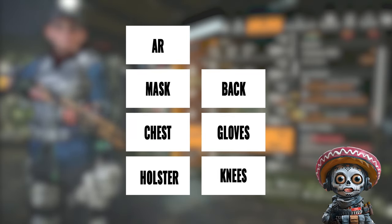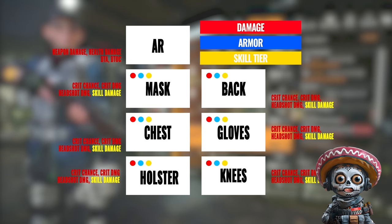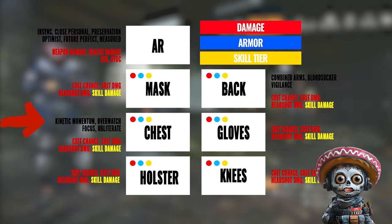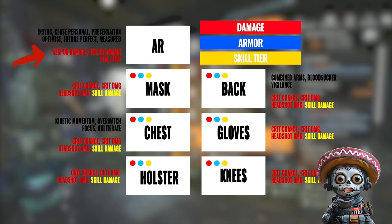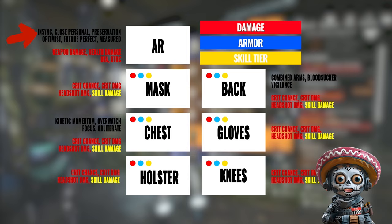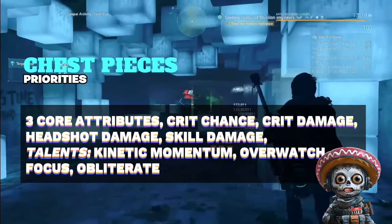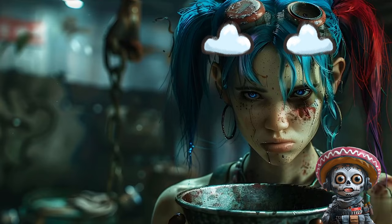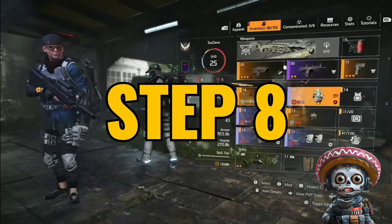Here's what you want to save to your library. For each gear slot you need a max weapon damage core, a max armor core, and a skill tier. Then you need crit chance, skill damage, crit damage, and headshot damage. For chest talents you only need these four right now: Kinetic Momentum, Focus, Obliterate, and Overwatch. For the backpack you only need three: Bloodsucker, Vigilance, and Combined Arms. For assault rifle stats: assault rifle damage, health damage, damage to armor, and damage to targets out of cover. For assault rifle weapon talents: In Sync, Measured, and Optimist. The reason this list is intentionally short is that early on your character is resource-starved — donating gear to weapons and talents that aren't early priorities takes away from resources you need to optimize your build.